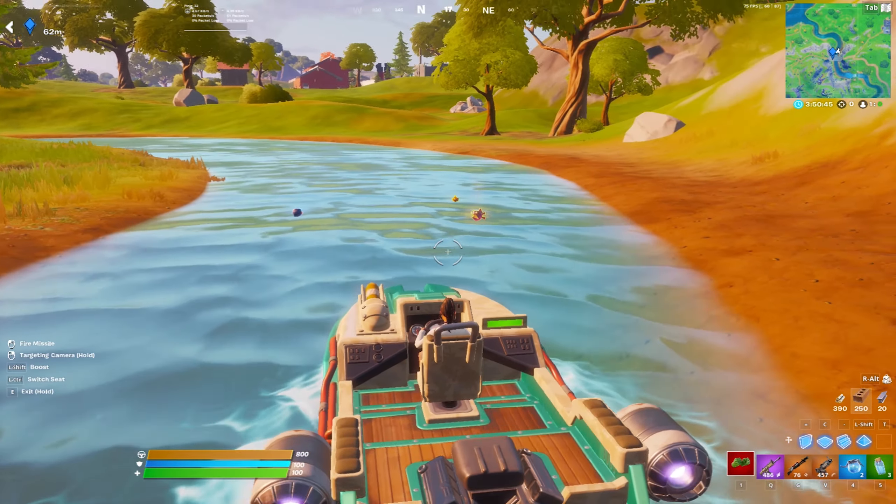The reason Authority is good is you can farm up pretty much all the wood here — you can get 500 wood just walking out because there are so many wooden pallets around since it's deserted. For brick you can just rotate out and find it anywhere. I recommend looting Authority, getting in a boat, and blowing up fishing holes since Authority has a ton of them. Then you can push Risky, Frenzy, or even Salty.